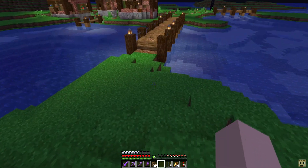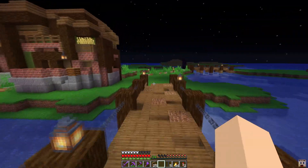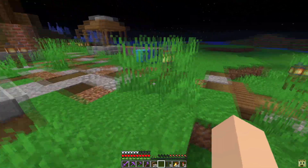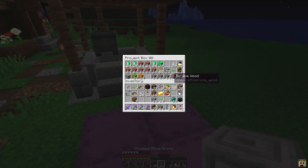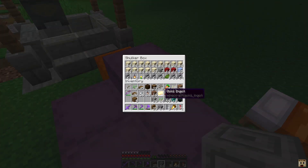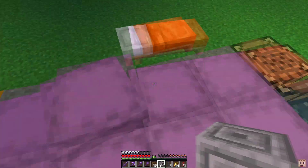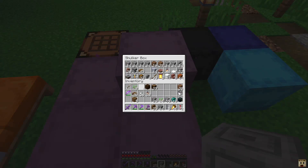Now let's put a wall up around this thing. The wall is going to be made out of different materials than the houses and bridges — we're going to use chiseled stone, polished andesite, and stone bricks. I'll need to go get some more stone from our bulk storage back at base and clean up my inventory, then come back and start putting this in.